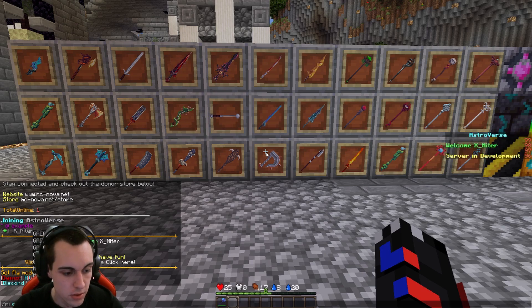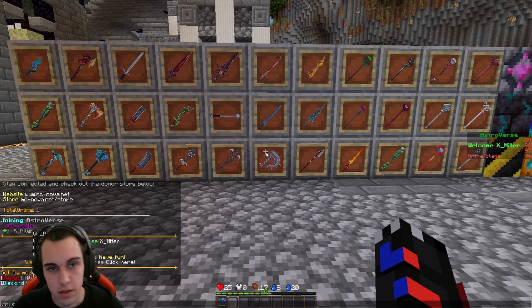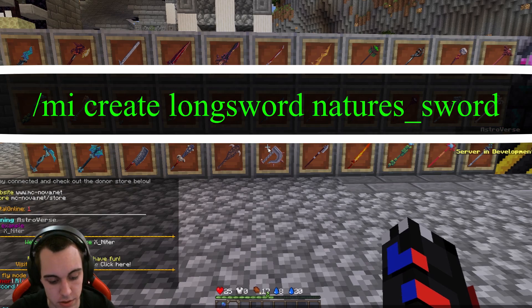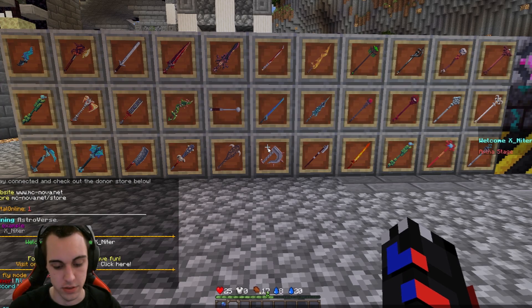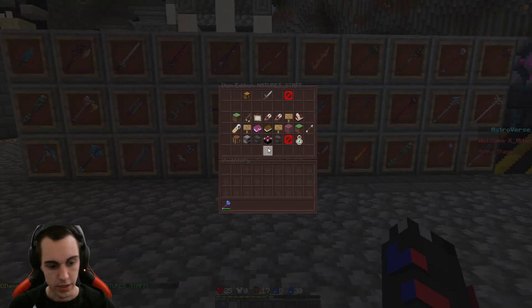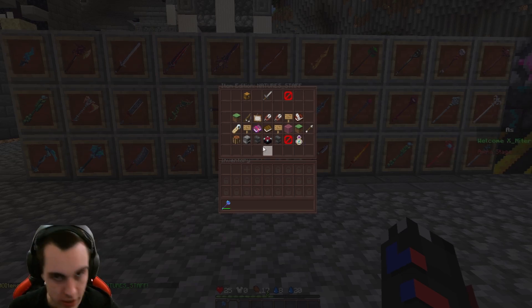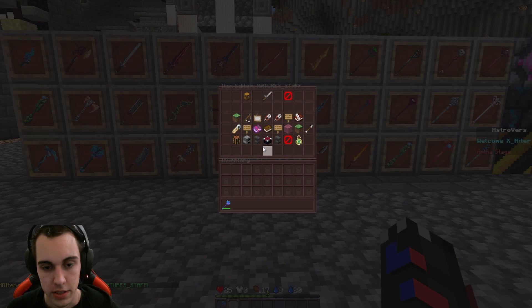Or a katana, or even a longsword — it's up to you. Let's go with longsword and call it 'nature.' We'll name it Nature Staff — whatever you want. That item ID is just what we're going to call it internally.